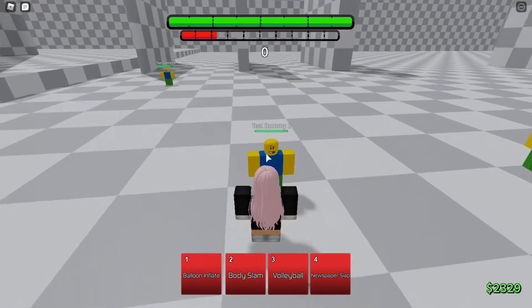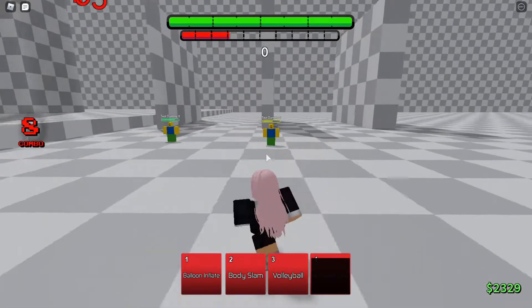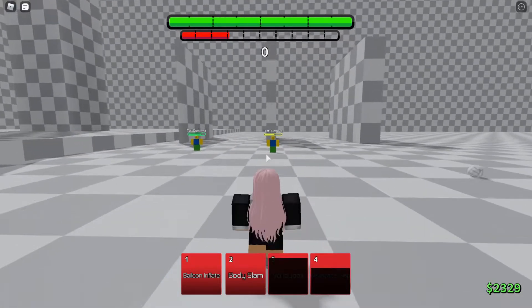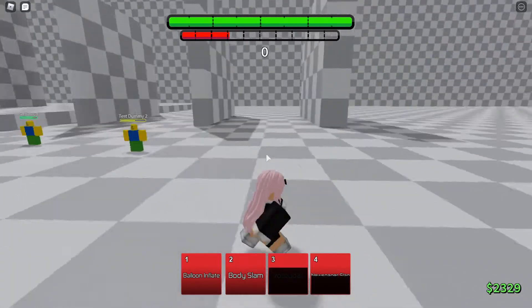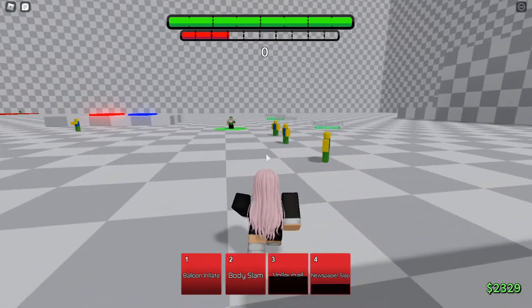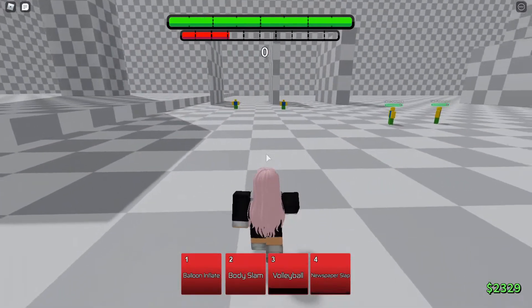Next is Newspaper — a nice simple combo, pretty funny looking as well. So once you throw the ball up you gotta be fast. I guess you can't do the volleyball forever so you gotta be quick.